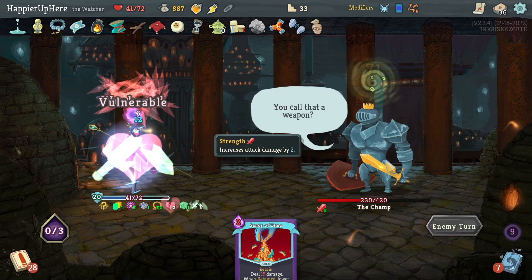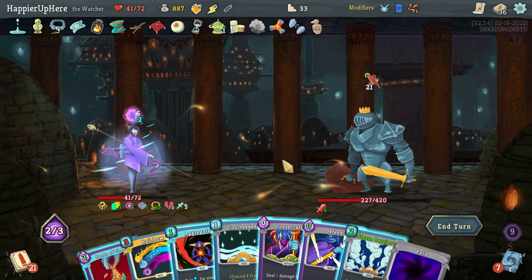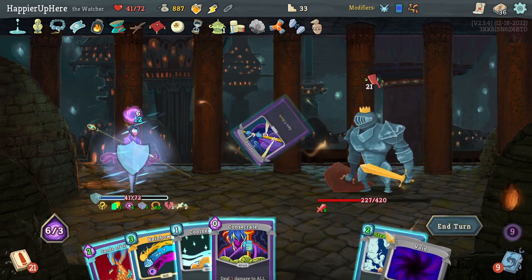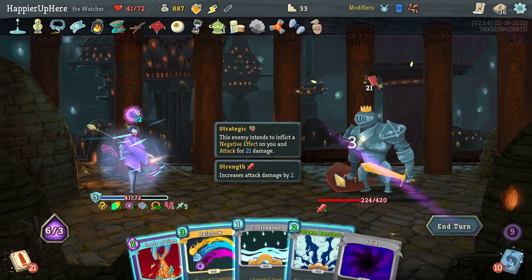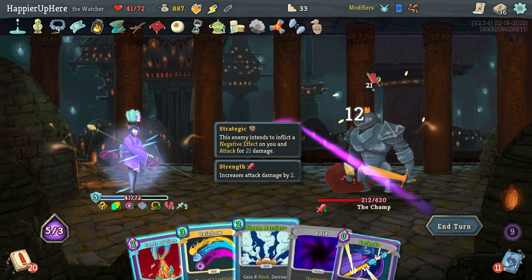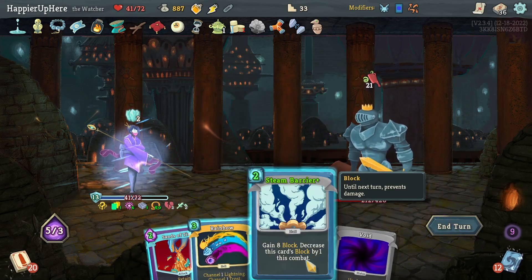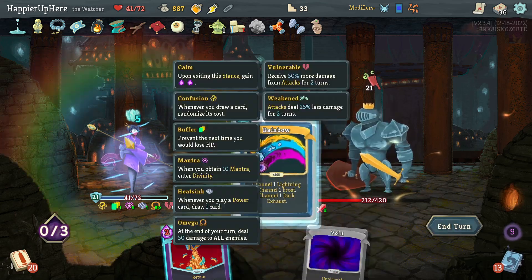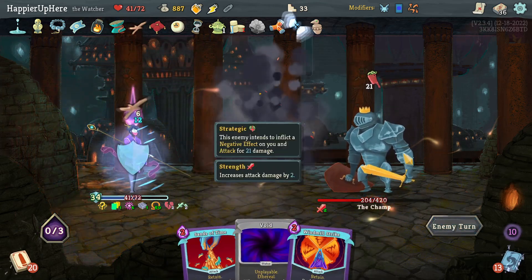He will still attack me this turn for 21. I have Void and Aggregate which saves me a little - Defend, Consecrate. It's dangerous because I might draw Regret but let's risk it. Defend gives 15 plus 8 - that way I'm fully defended and can keep the Buffer for another turn.